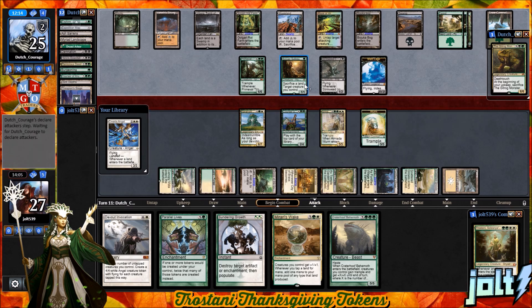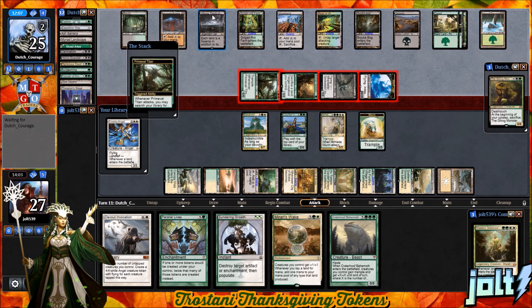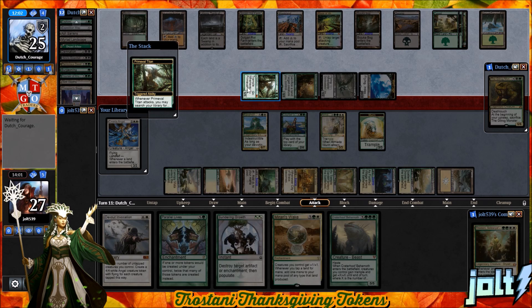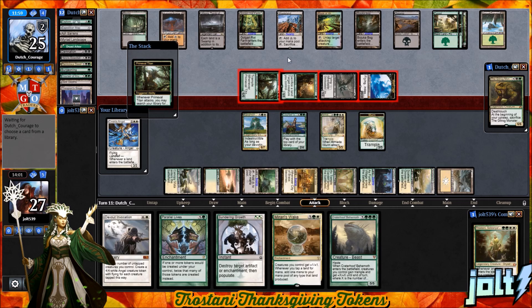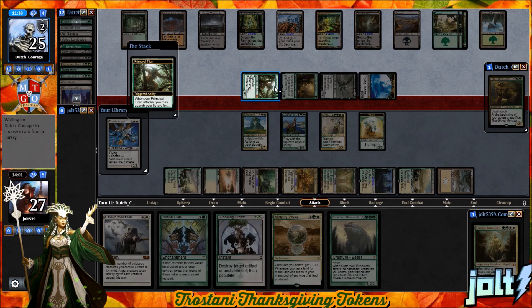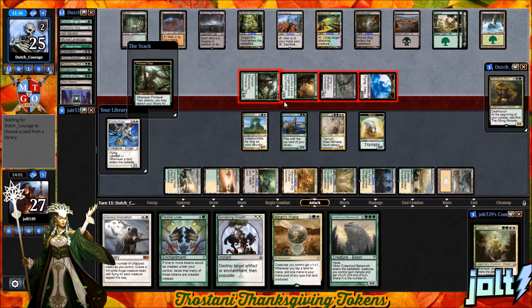Our opponent's looking at about two flyers in the air with Marit Lage tokens. Primetime swinging in — we declare Karametra as a blocker on Primeval Titan to force them to go for Maze of Ith. That way it's not going to get destroyed by Karametra. That's going to be 20 to 22 coming across, putting us down to about 5. We can still chump block the Worm token on Sylvan Safekeeper. I'm going to go Karametra — and once we declare Karametra as a blocker, if they somehow get rid of Devotion, that will pop Karametra back and Primetime has Trample.